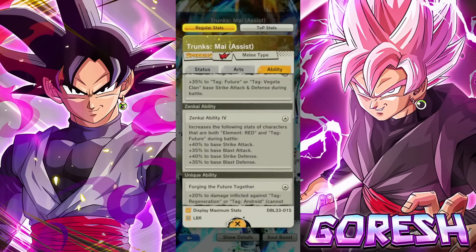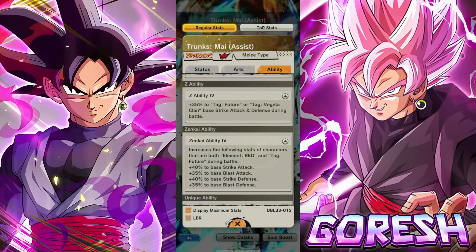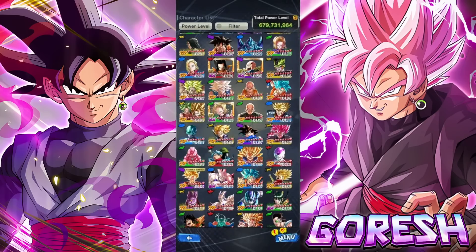This is not a character designed to come in and destroy the game. Their function might not be crazy right now due to the lack of good red options for Future, but at any point when the Future tag gets a viable front-lining red character, Trunks and Mai are going to be the first character you include on bench. They're providing too many stat buffs — 75% and 70% of both defenses from just this character alone. That's crazy.